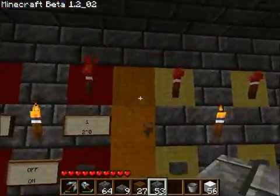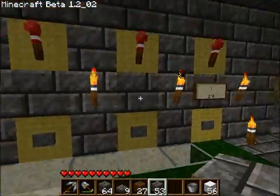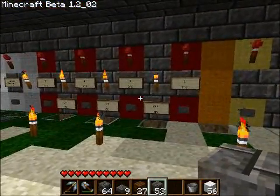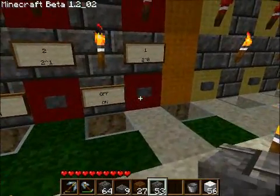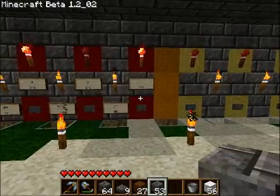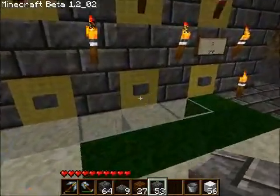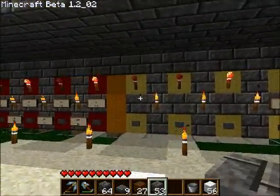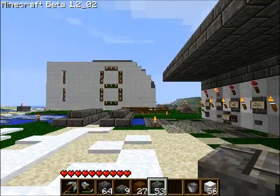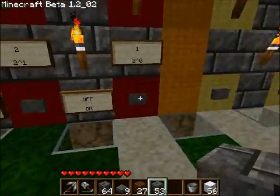We can turn these off — see how the button is a switch. Let's try something on the other end. Let's try 4 plus 1, so that's 5. Our number over here is 5: 0 1 0 1 — that's binary for 5. And we'll add it to 3, which is 2 plus 1, or 0 0 1 1. 5 and 3 we expect to see 8. There it is — slight delay. So that's how this calculator works.